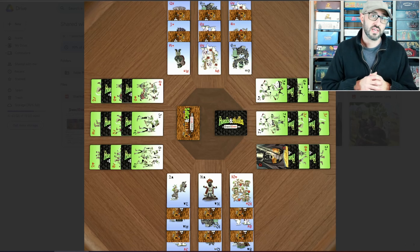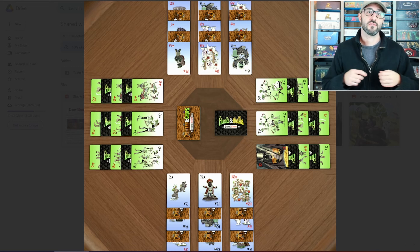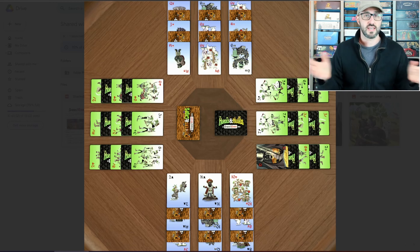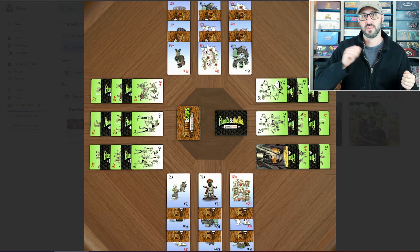If you don't have any options for that, you can also choose to draw cards from the main deck, and those will go straight into your hand. The nice thing about these cards is that they work the exact same way — you can use them to match with other players' cards,